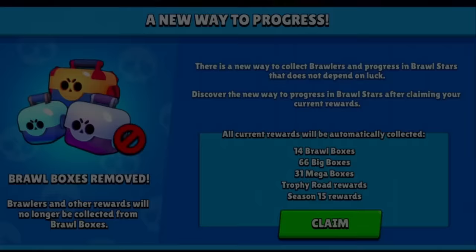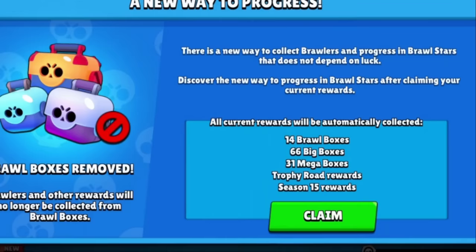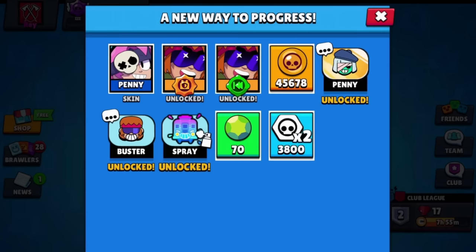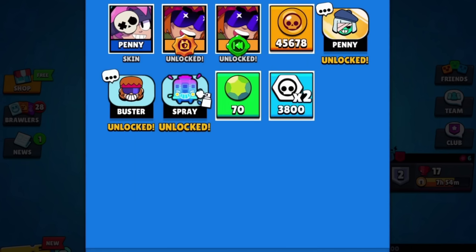Let's do it together. We have an info screen — a new way to progress. All current rewards will be automatically collected: 14 brawl boxes, 66 big boxes, 31 mega trophy road rewards, and season 15 rewards. I don't have anything to unlock on my main account, so we just got a couple gadgets, lots of coins — 45,000 coins. I'm sure that's going to be really, really satisfying on other accounts.